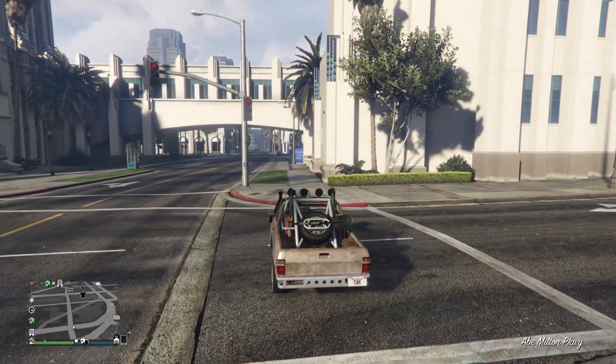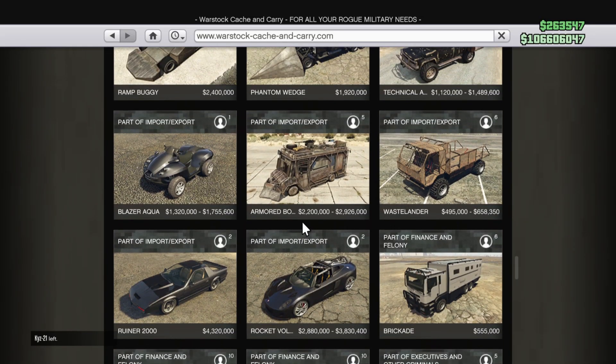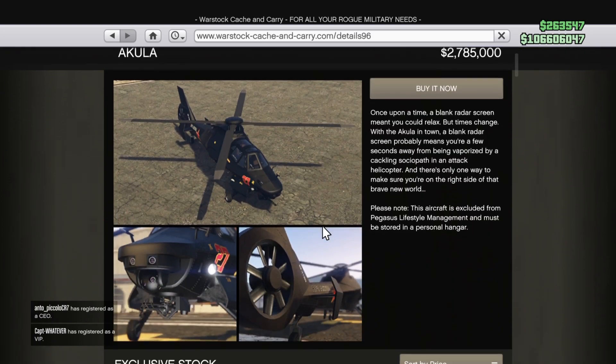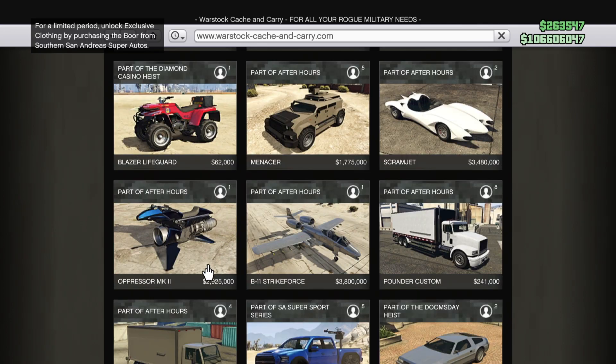The next thing being adjusted will be on the 27th of April — that's one week after. It will be the prices of a lot of vehicles. The Boxville will go from 2.9 million down to 1.3 million — a decrease in price. The Akula's regular price will go up from 3.7 million to 4.5 million. The Scramjet will go from 3.48 million to 4 million — again an increase.